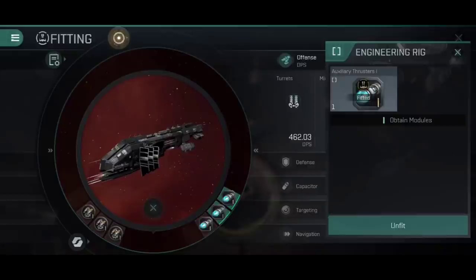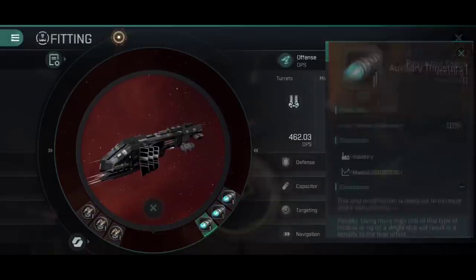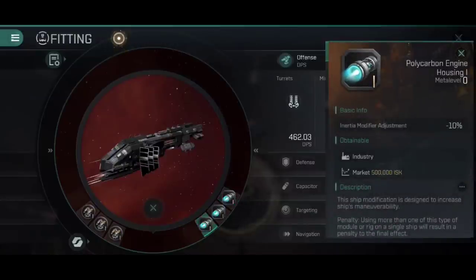For the engineering rigs, I've gone for auxiliary thrusters times two and a polycarbon engine housing. We're leaning into the idea of speed tanking here — additional flight velocity from the auxiliary thrusters means we move faster, and the polycarbon engine housing helps drop the inertia modifier a little bit more so we can maintain that tight orbit.